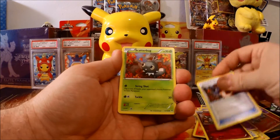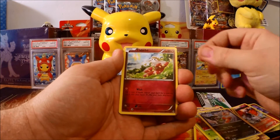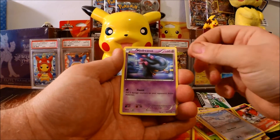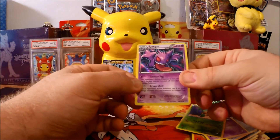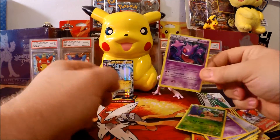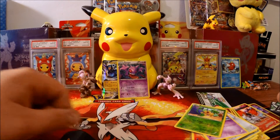One, two, three, put it in the front — Blaziken Spirit Link, Scatterbug, Axew, Flabébé, Swablu, and a Mischievous Pokémon. Reverses of Pansage and Gengar holo — kind of a cool card, not quite an EX or full art, but we've had worse. We'll just set him up there.